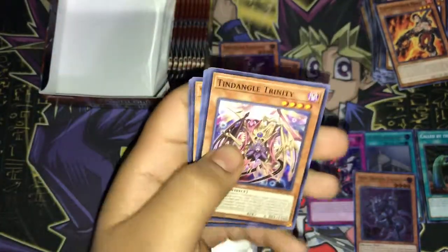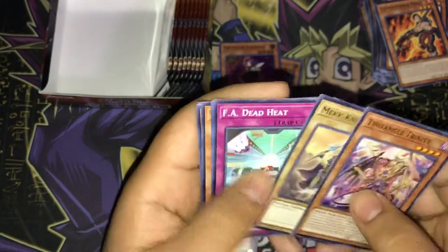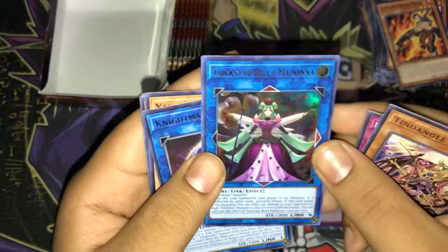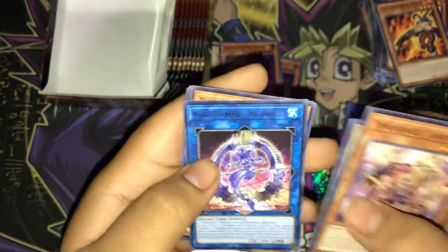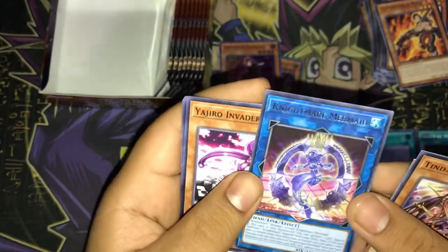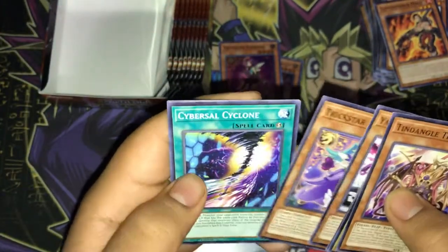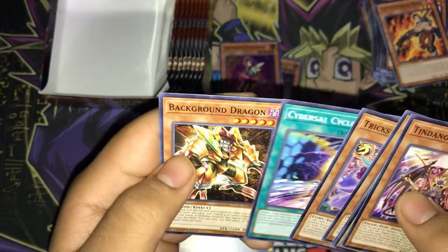Tendango Trinity, Mech Knight Abram, FA Dead Heat, Trickstar Bella Madonna Ultra Rare — nice! We have Nightmare Mermaid — wow! Yajiro Invader, Trickstar Mandrake, Cybersome Cyclone, and Background Dragon.